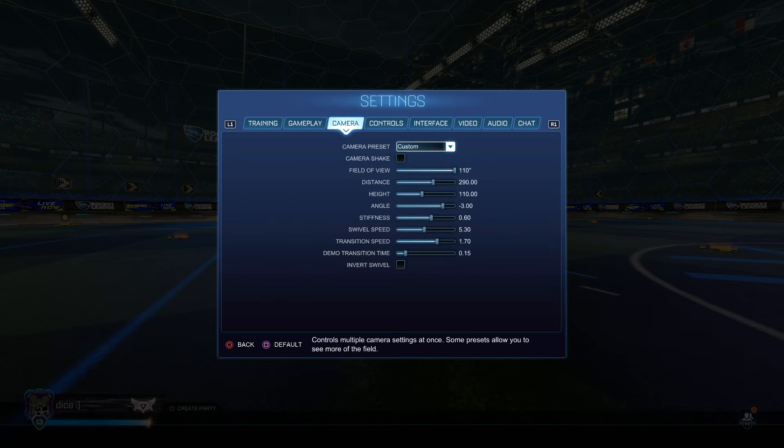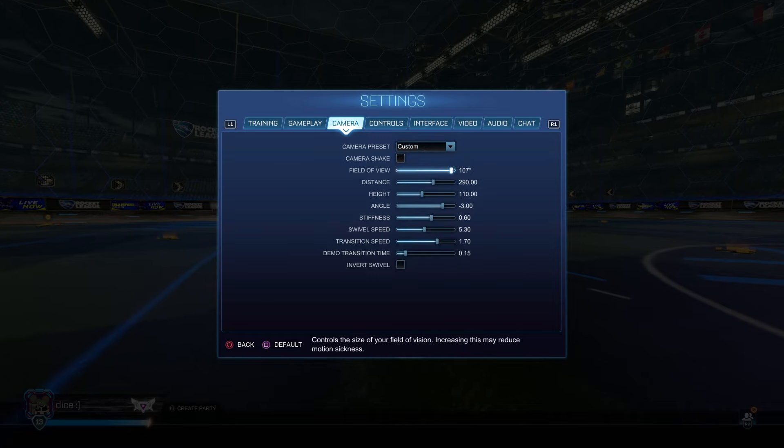Camera settings is a huge one. I have a full camera settings video so I won't go into crazy depth here, but I'll cover the basics. If you have Bakkesmod, you can select pro players' camera settings directly — it's like a cheat code. You can also Google camera settings and the Liquipedia page will come up. Camera shake should be off. Field of view — the popular range is anywhere from about 107 or 108 up to 110.